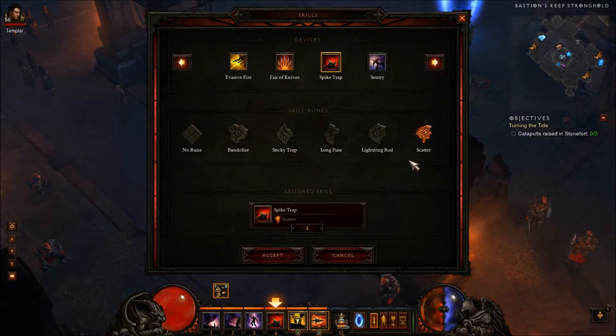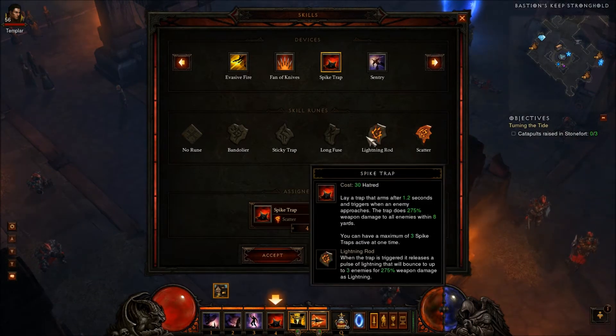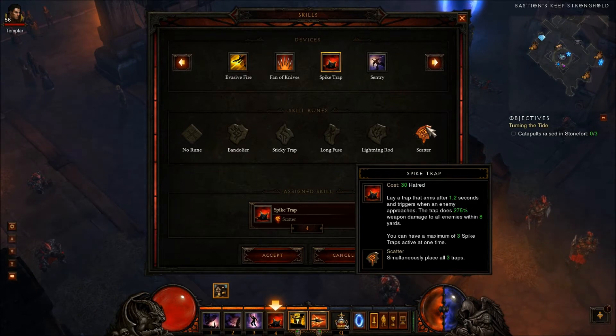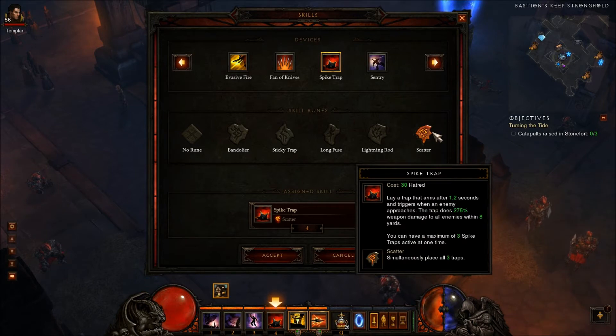I'm using Spike Trap with Scatter, which is another high level ability — unlocked at 55. It throws 3 traps at once for the same price as one: 30 hatred, you get 3 traps. This is really good against champions and uniques when they're chasing you. You just run from them, throw down traps, kite them over the traps, and eventually they'll die. It's a real safe way to do it. Also, when you kill stuff with this they explode, which looks really cool.